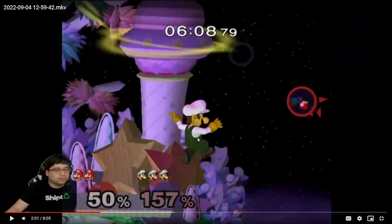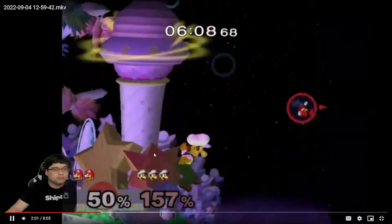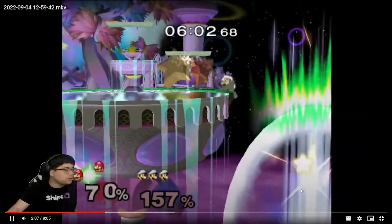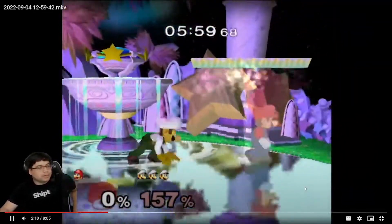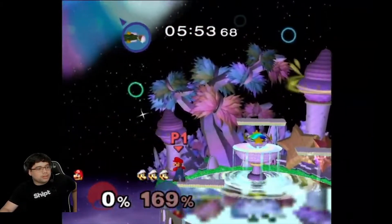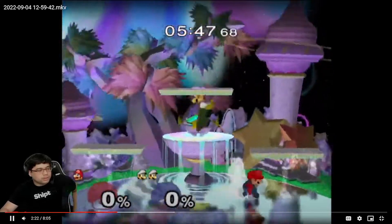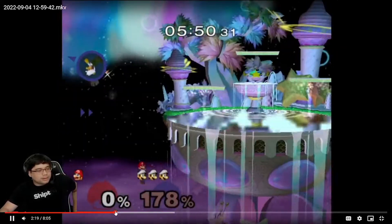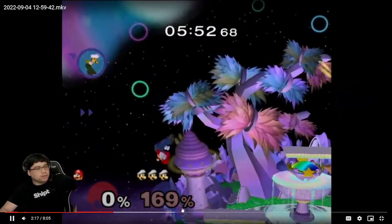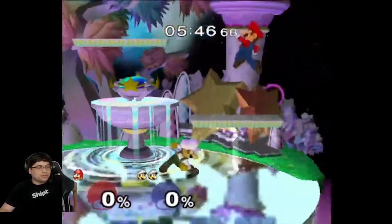He caught your double jump right there — just your double jump, not a fireball. You should keep that in mind: he'll go out there and hit you, messing up your recovery. What connects right now is like a down throw into back air. That was a good back air — it was going to kill and hit him before he could grab ledge. You destroyed his sweet spot and his double jump. Good back air. The other one when you stayed on stage — that was a bad back air because you wasted a kill opportunity.